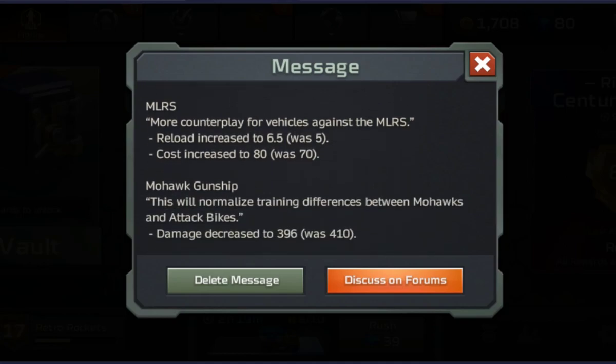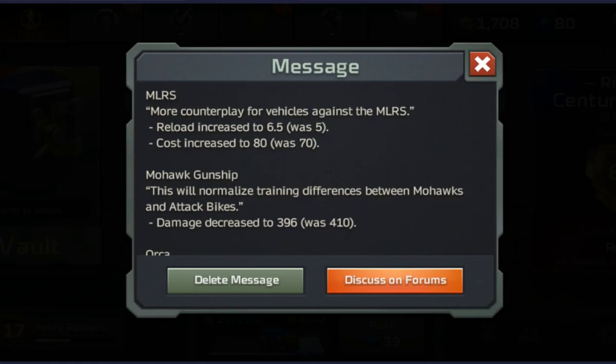Now this next one is a good balance change I think. The MLRS has had a nerf — it's not as powerful now. They've increased its cost to 80, which I think is good, and increased its reload time. The reason I say this is good is because I don't use MLRS but I do find it quite hard to destroy MLRSs, so I welcome that change.